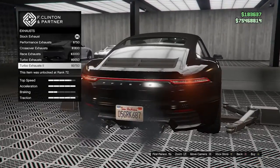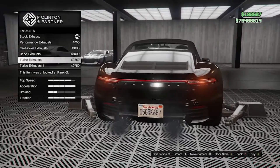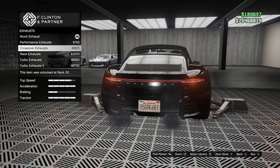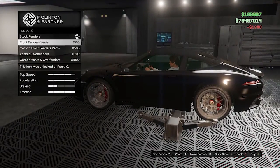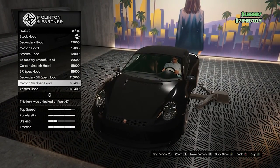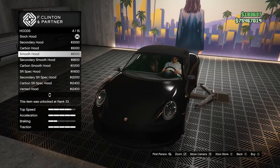We also have the Annis Euros as the prize ride challenge this week — you have to place top three across nine different Pursuit Series races. We also have the test rides this week: the Vapid Dominator ASP, the Dinka RTR 3000, and the Übermensch Cypher are on the test track if you want to try them out.